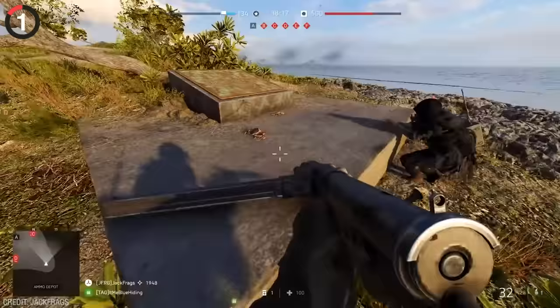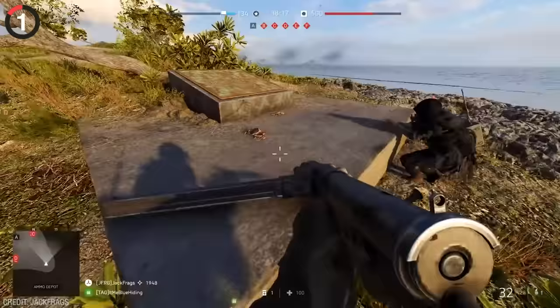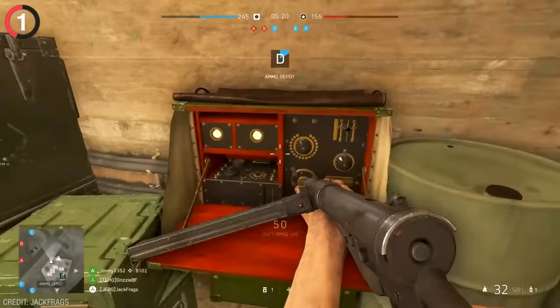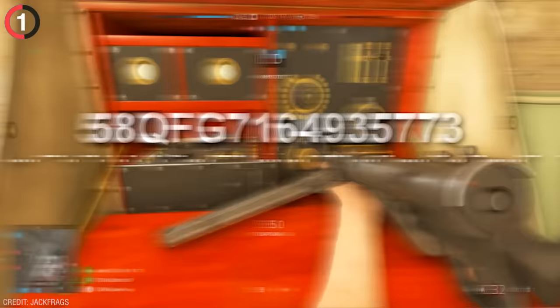Battlefield is known for being the king of easter eggs, but one of them was almost impossible to uncover. The Wake Island map has a ton of crabs which are usually just for decoration, but some players found a handful that wouldn't run away. If you track these guys down, they'll move to a plaque in the middle of the island where a set of headphones appear, and once they've listened to the headphones, it'll give you some coordinates in Morse code.